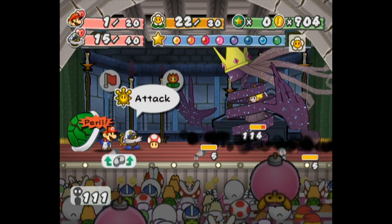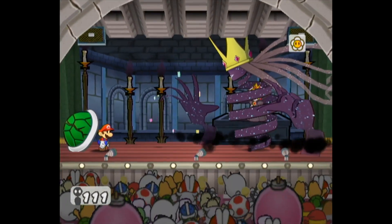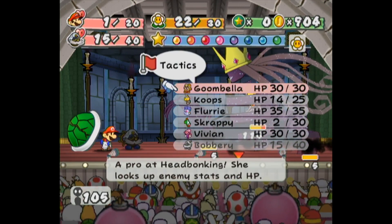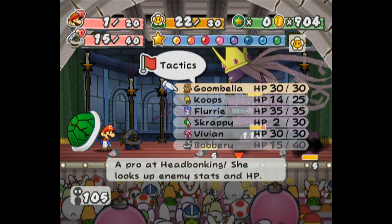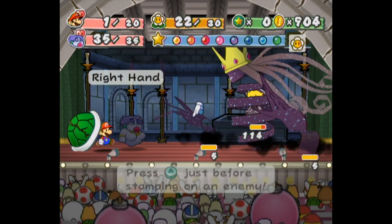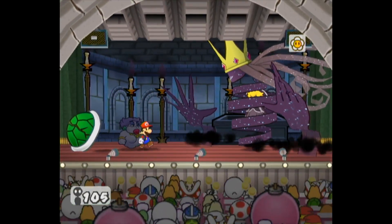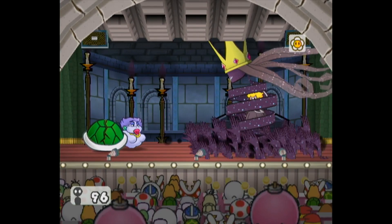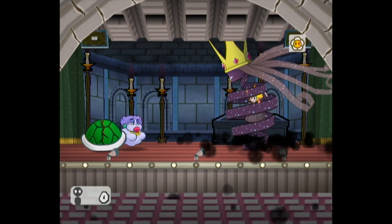We made it through that. Just waste your mushroom, Toad — it's cool. Good job, Bobby. I guess it doesn't really matter which partner I go with. I can use Flurry and make Mario dodgy. That would've been funny if that killed me — actually it would've.